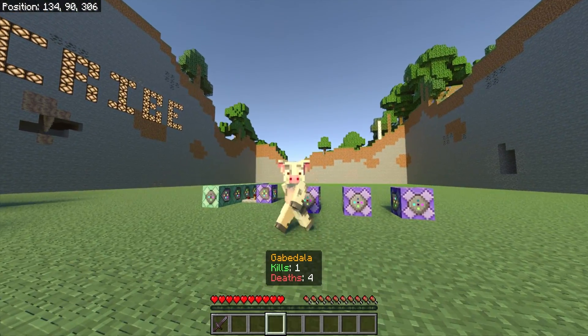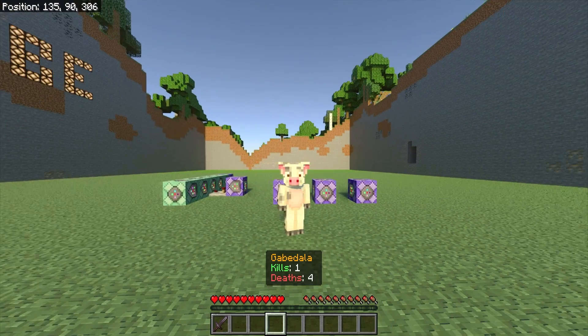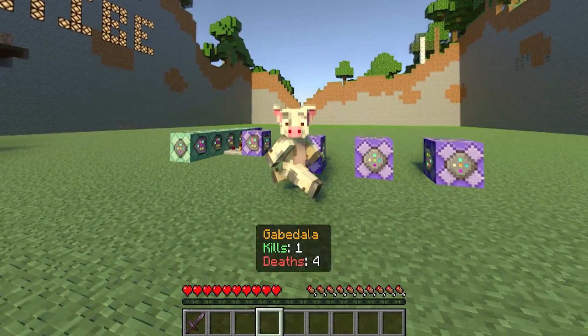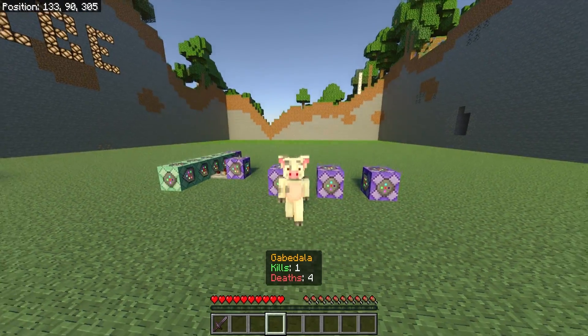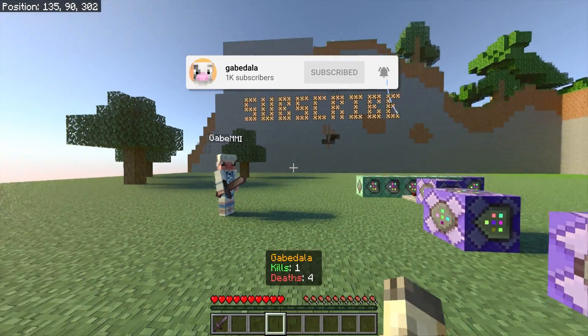Hey, how's it going everyone? My name is Gabe and welcome back to another Minecraft tutorial video. In this video, I'll be showing you guys how to make a kill and death counter like you see on the screen right now. It shows one kill and four deaths, and every time you get a kill or death it will update in real time. It's super easy and simple to do — all it takes is these command blocks behind me. If this video helps you out, don't forget to leave a like and subscribe.